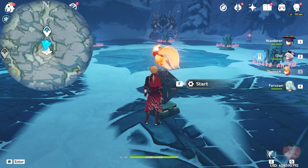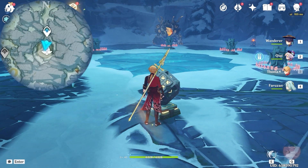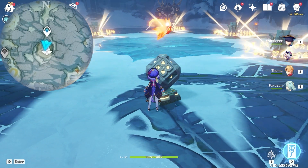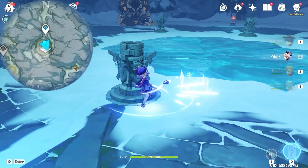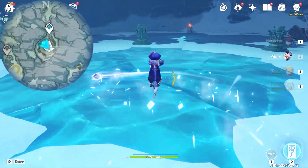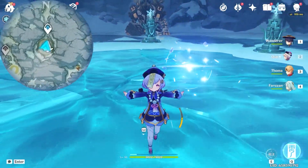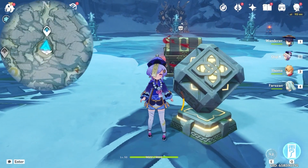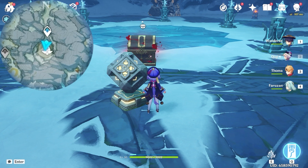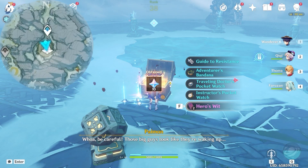From left to right, starting from one to five, we are going to light up the first one, then the fourth one, then the fifth one, then the second one, and lastly the third one. Now wait for it to come back. After that, a chest has appeared. Inside this chest there's a Grinsome Agate. Let's open up this chest, take it, and after that, we are going to defeat the monsters.